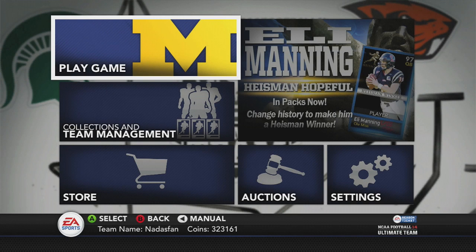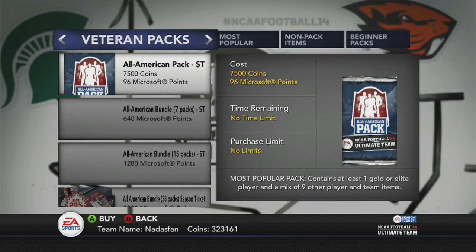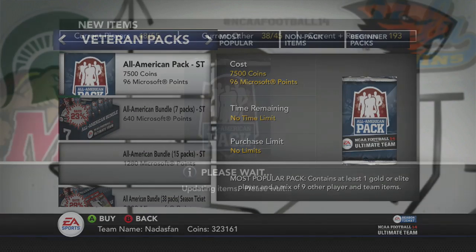Hello and welcome to Sports Gaming Universe channel here on YouTube, and welcome back to my NCAA Football 14 Ultimate Team on the Xbox 360. I've gotten a lot of coins since the last time we talked. I've got about 323,000 there.